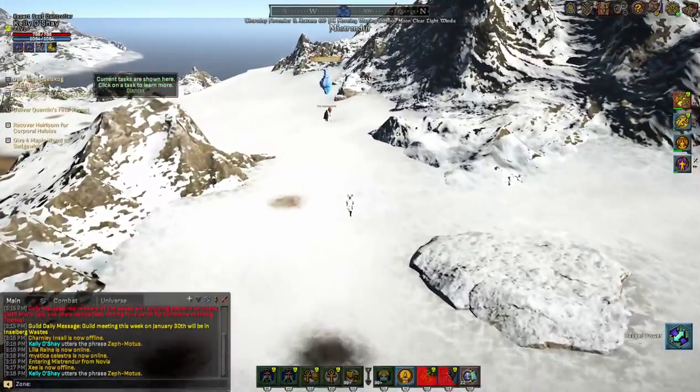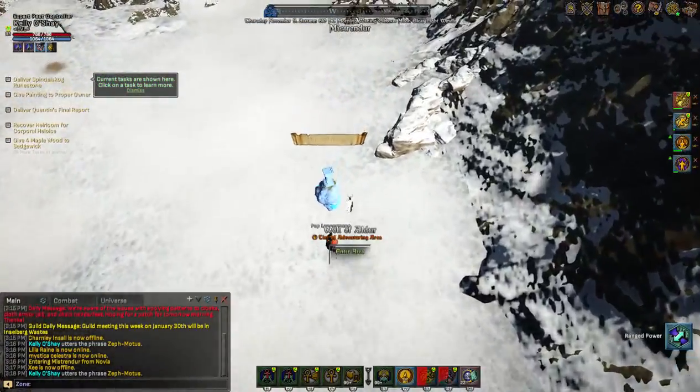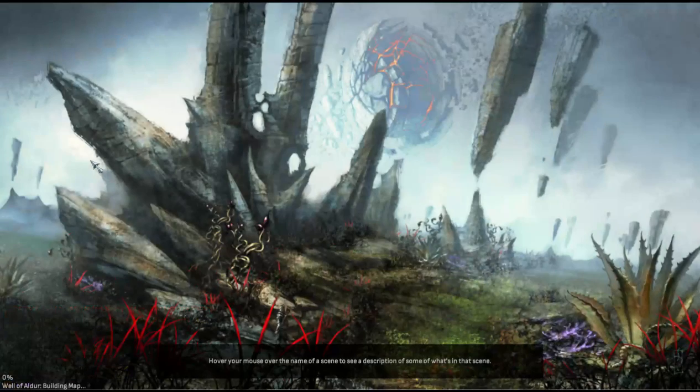When you get into the Well of Alder, you're going to be on platforms. Once you've traveled to the fighting area, you'll get a second platform to come in on near the dragons. You have a north platform that you start at by default and you have a long walk to get down to the fighting area.